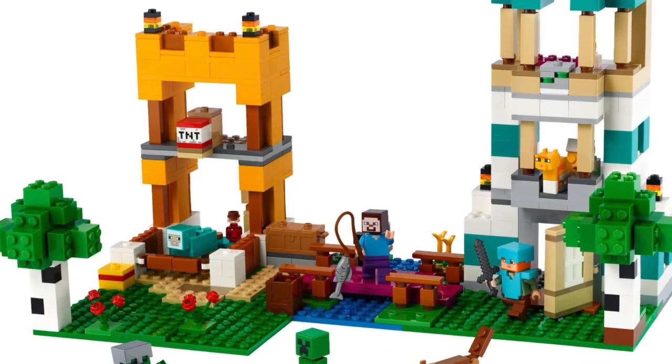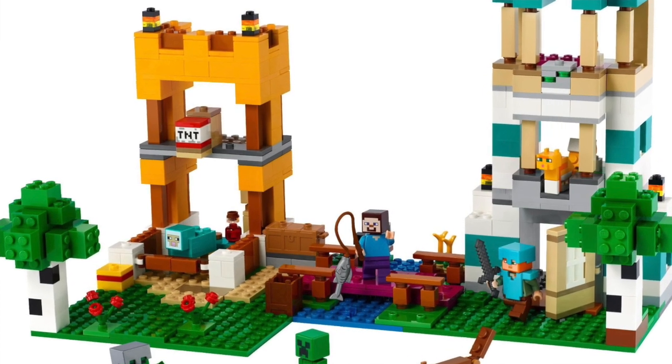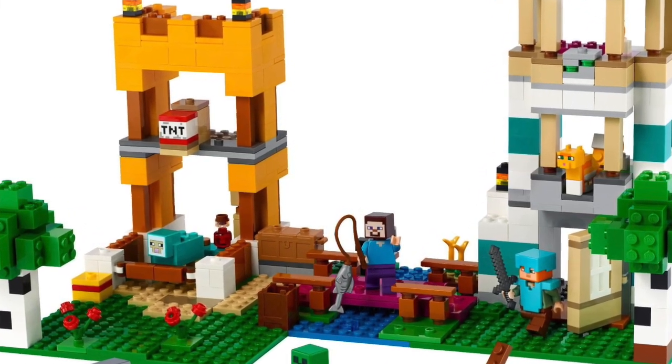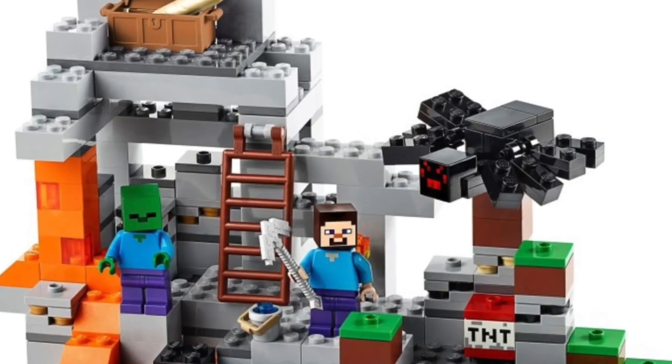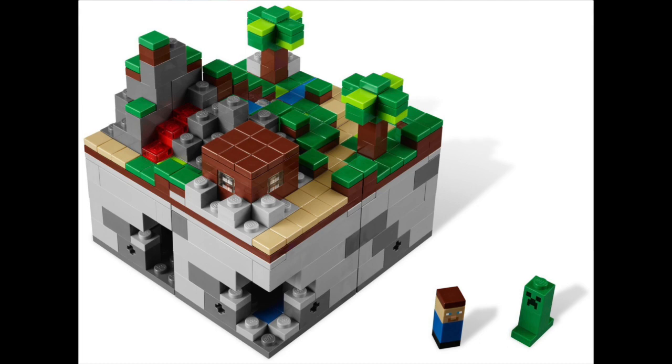Finally, the last set I'm going to recommend is from LEGO Minecraft — that is set 21249 The Crafting Box 4.0. It's called 4.0 because there have been three others before it. The LEGO Minecraft theme, as LEGO fans know it today, began back in 2014 with the first ever LEGO Minecraft minifigures. Before then, we got a few Minecraft sets from LEGO Ideas — and even before LEGO Ideas was called LEGO Ideas, we got the first LEGO Minecraft set, which was micro scale. In 2014 is when we really got the first sets of the modern Minecraft theme.